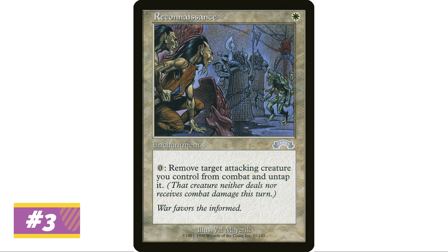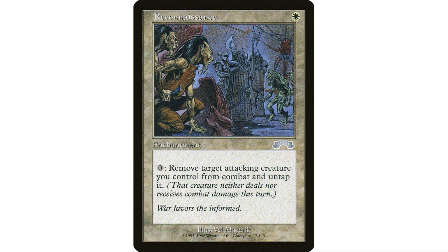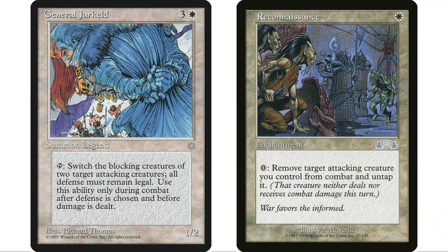Coming in at number three: Reconnaissance. I think I just talked about this recently in one of my videos — General Jarkeld, a very interesting, unique commander. Whenever you're talking about unique commanders, you want to be talking about unique cards that go with them. Reconnaissance is just fantastic — one mana enchantment with one of those rare zero-mana abilities printed in Tempest block. You don't pay anything for the activation, but because it is an activated ability you still have to have that zero there. You just remove an attacking creature you control from combat and untap it, saving your creature if it gets into a sticky situation.